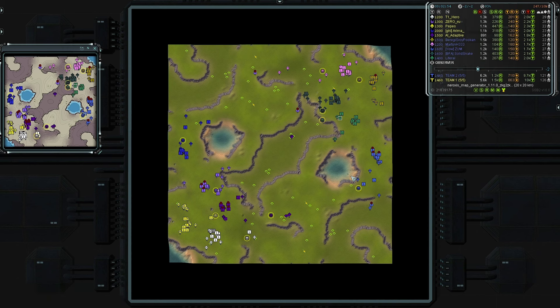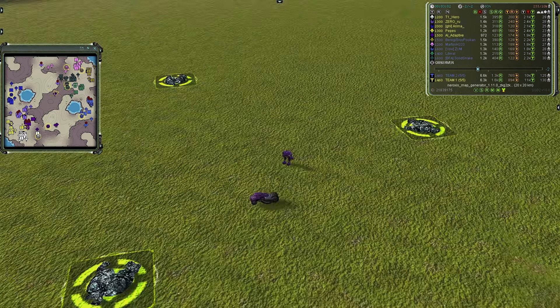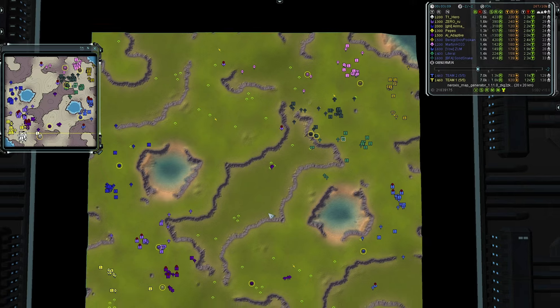We see AI Adaptive — I'll call him Adaptive AI — with a mech marine and a land scout hanging out, just to deter any engineers that come from that avenue.